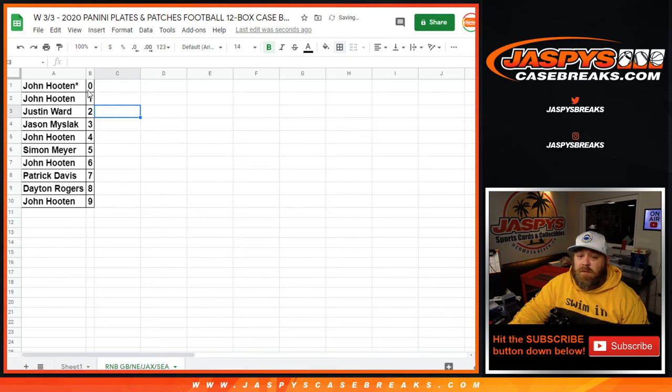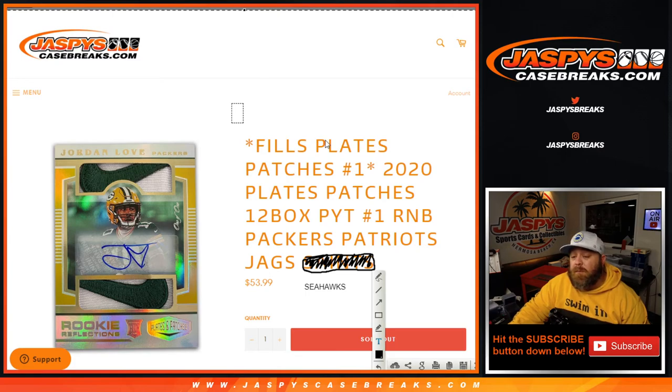John has zero and one — zero obviously gets any and all redemptions, even known one-of-one redemptions. But since John has the one spot as well, he would get all one-of-ones in person too. That was the random number block randomizer for Plates and Patches Number One, 12-box Pick Your Team — Packers, Patriots, Jaguars, and Seahawks. Once again, the Saints' 40 value were purchased straight up; it is a 70 value in the Seahawks — a little benefit in your favor. The break itself is coming up next. I'm Sean, JaspersCaseBreaks.com — thank you very much, we'll see you next time.